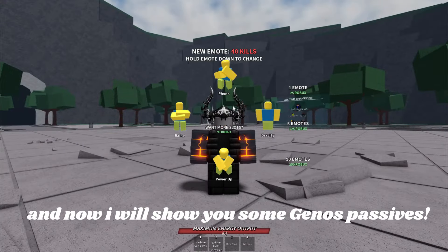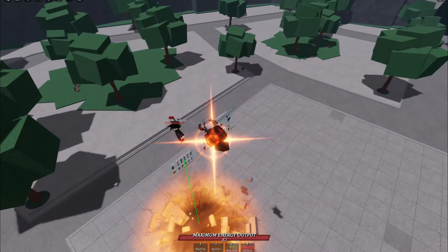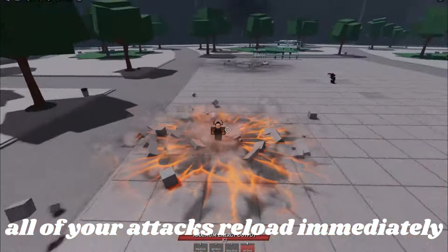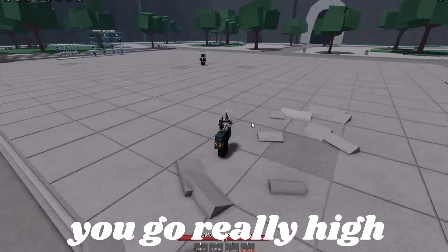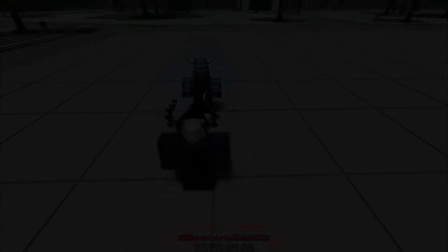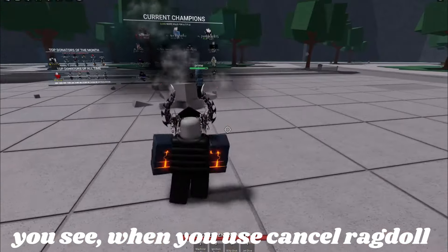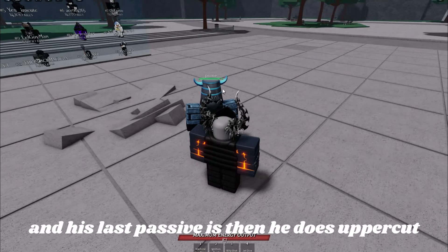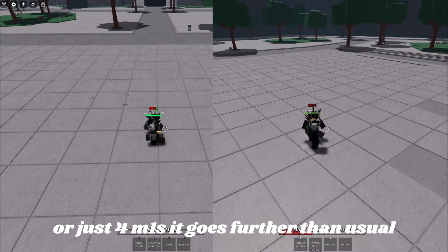Now I will show you some Genos's passives. First of all, the most powerful one: when you kill someone with Finisher, all of your attacks reload immediately. And if you are low and you killed someone with Jet Drive, you go really high, so you can run from your opponents by using Jet Drive again. The next passive is simple but very useful — when you use Cancel Ragdoll, it damages and stuns the player a little bit. And his last passive is that when he does Uppercut, or just 4 M1s, it goes further than usual.